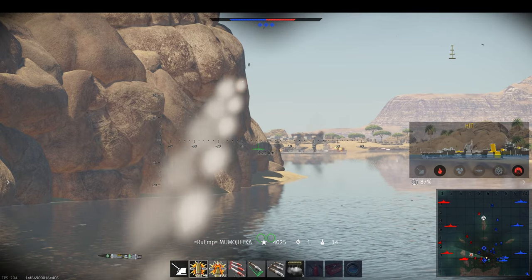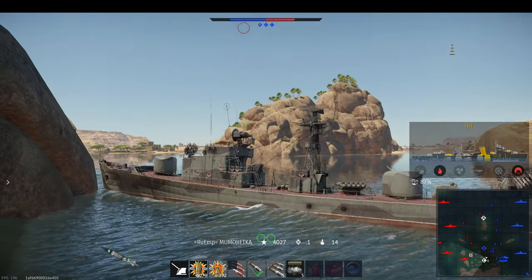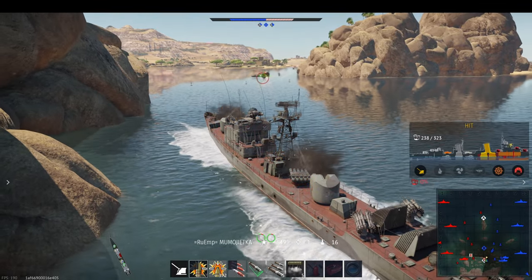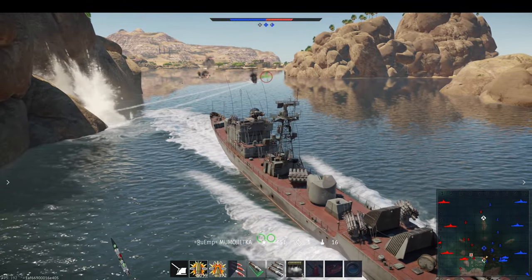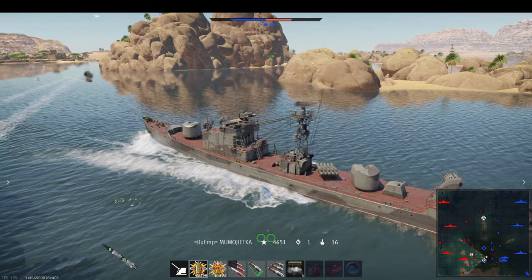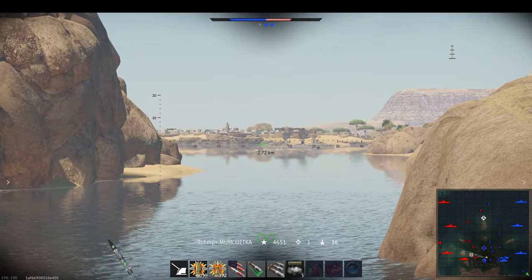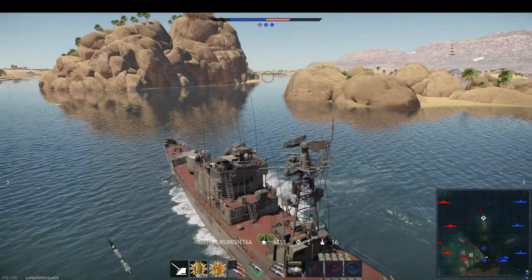This is what this game is all about: moving behind the rock, taking shots on anyone trying to push up on the right. Two more push up — he notices them and with ease just knocks them out, while dodging a couple of torpedoes. It looks like he has more team support, though they have lost A. A concentrated enemy push is coming right toward C and B. Momujetka seems to have found the sweet spot on the map, and with some friends around him, they cause a distraction so he can pop around the corner and get shots off.